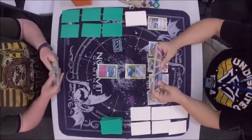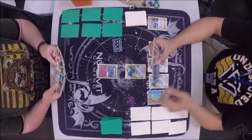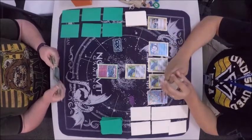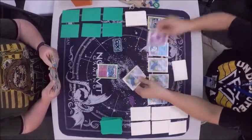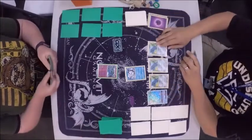Looks like Choice Band, Ultra Ball, Rare Candy, and a Psychic Energy. And it looks like Erica has a Guzma, a Super Rod, a Rare Candy, a Cynthia, definitely an Energy, a Fairy Energy, and maybe an Ultra Ball or another Supporter — it's hard to tell. He's going to go ahead and retreat straight into that Vulpix, and we'll probably see a pass. Yep, and Erica draws.